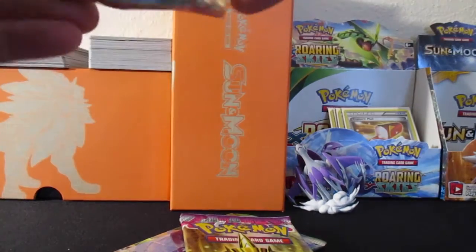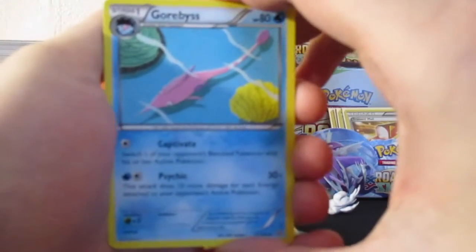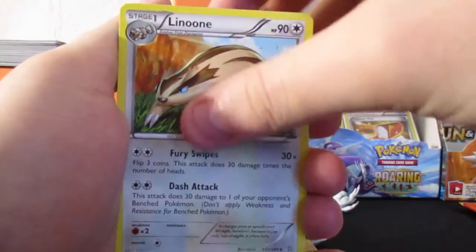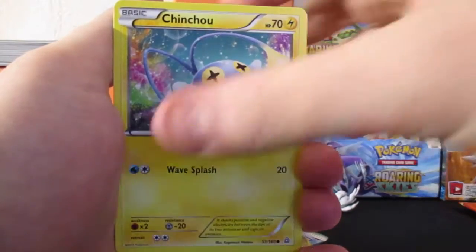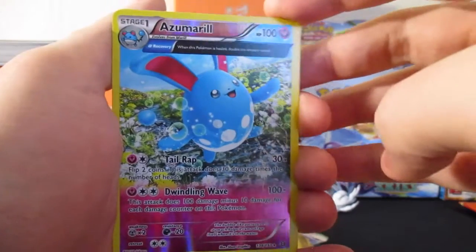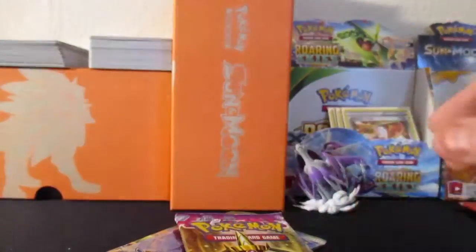These packs feel super glossy for some reason — it feels awesome. I've never gotten a good pull out of Primal Clash, so maybe this will be the video. We got Gorbis, Vibrava, Lemon, Rhyhorn, Tentacool, Electric, Chinchao, Bidoof, an Azumarill Reverse Rare, an Ancient Trank card — that's cool — and the rare is a Tangrow. Not bad! We got the Reverse Rare, the pink card.